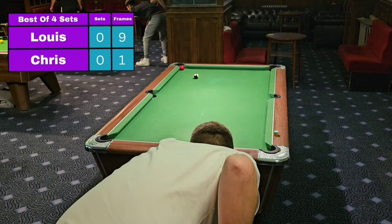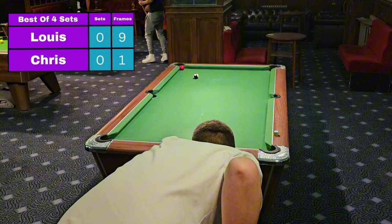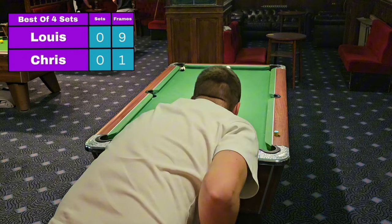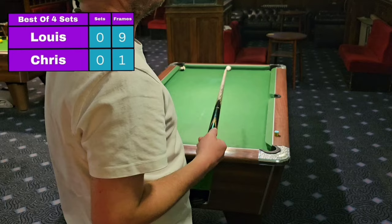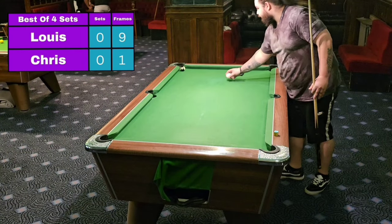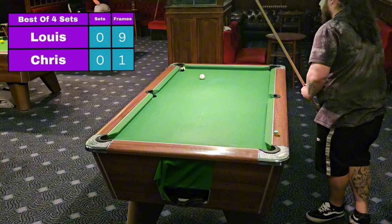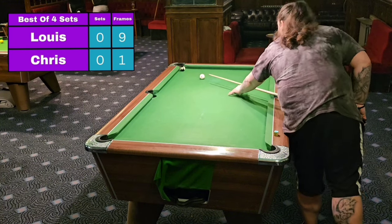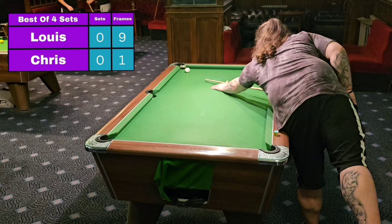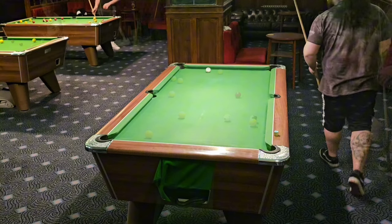Believe it or not, ladies and gentlemen. Now he's got to come up with something for this black — what's he going to do? Roll it off the cushion snooker. That is woeful. Pitiful. Absolutely useless. Louie — how do you like money? Even I fancy potting this. This is for 10-1 and the set. The crowd are on the pitch. It's 10-1!